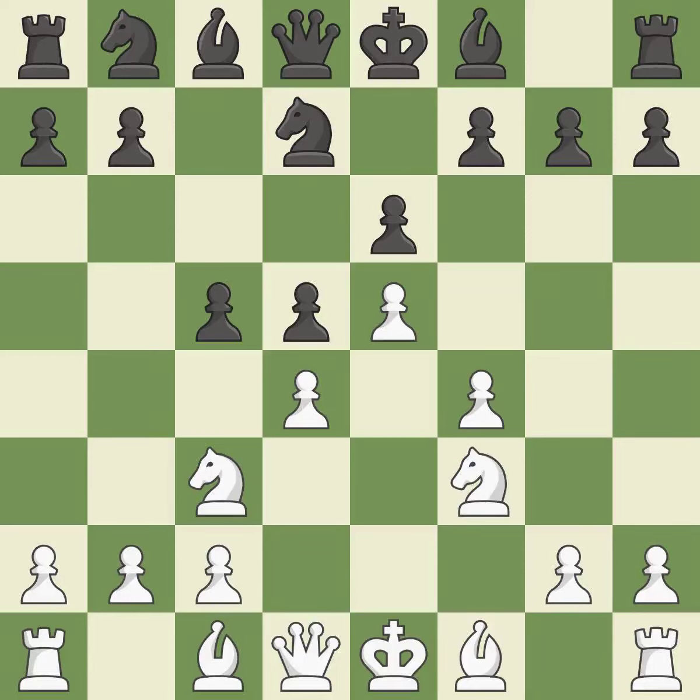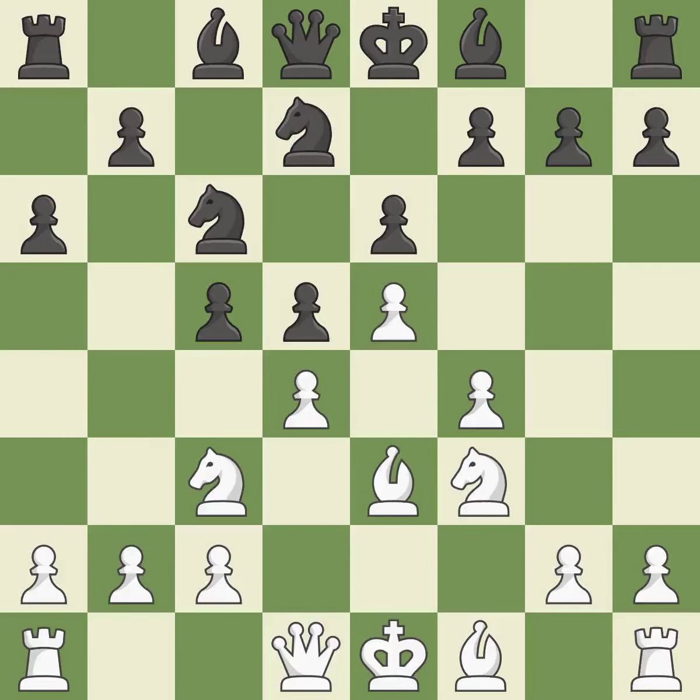Nf3 supports the d4 and e5 pawns. Nc6 develops the knight and attacks the d4 pawn. Be3 develops the bishop and defends the d4 pawn. A6 takes control of the b5 square and prepares the b5 pawn push. Qd2 develops the queen, supports the bishop on e3, and prepares queenside castling. B5 takes space on the queenside, controls the c4 square, and prepares to fianchetto the light-squared bishop to b7.